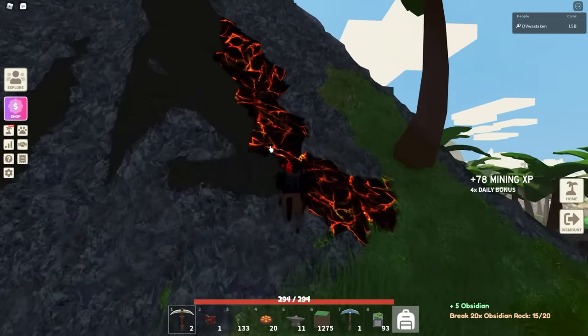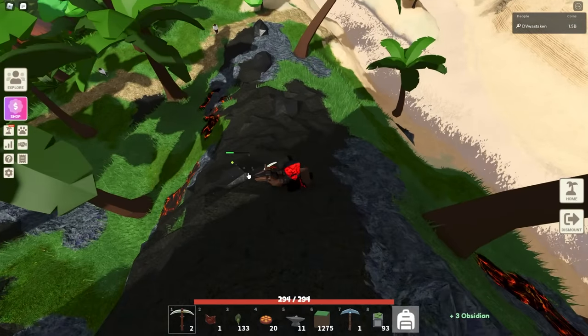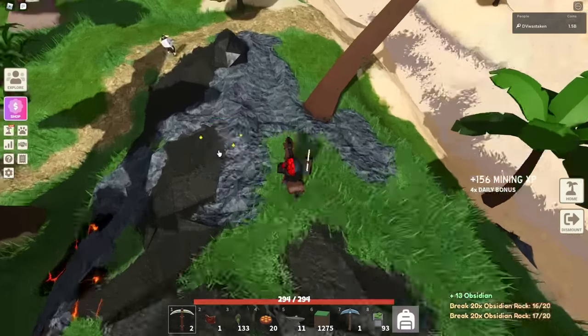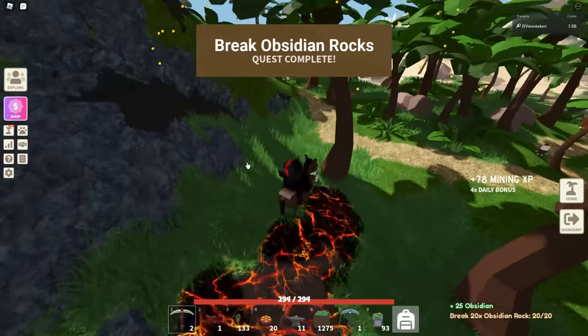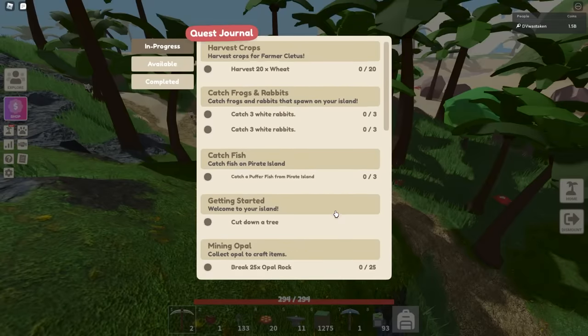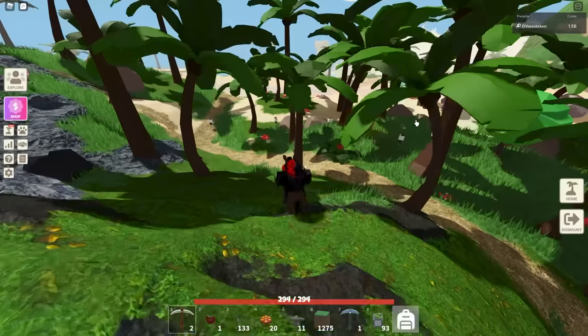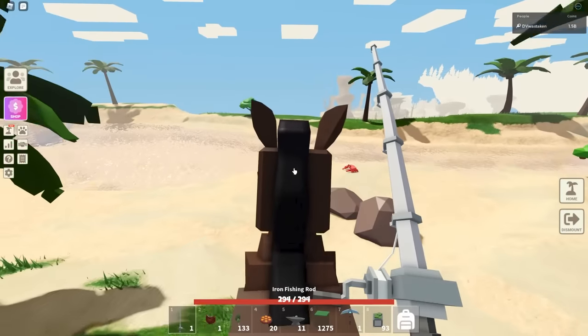We should have lights around our character — that would solve a lot of issues for builds. Just give us a light source. I used to want a full night mode toggle but they should just give us a torch. Obsidian quest complete. I think we just need to do fishing on this island now. I'm surprised there's no mining quest for gold — maybe there is and I skipped over it.